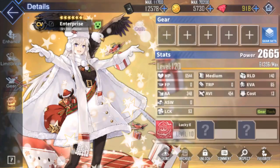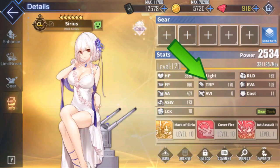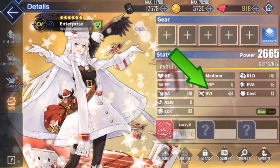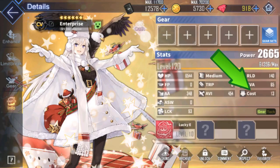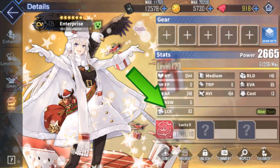Stats are generally easy to understand aside from luck. Health is the ship's HP. Reload is the fire rate and cooldown reduction of a ship's guns or planes. Firepower is your ship's damage. Torpedo is damage dealt with torpedoes. Evasion is the chance to dodge enemy attacks. Anti-air is damage dealt to enemy planes. Aviation is damage dealt with your planes. Cost is how much oil a ship uses per sortie. Anti-submarine warfare is your submarine's damage. And luck increases critical strike chance, dodge chance, and accuracy.